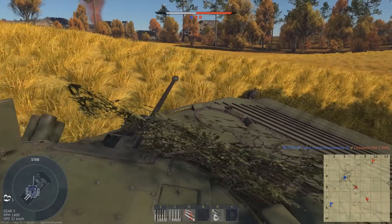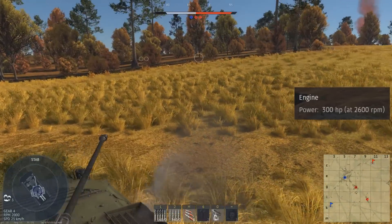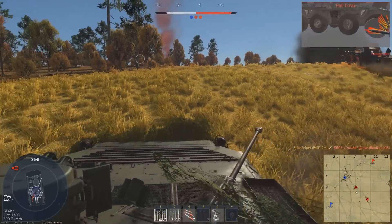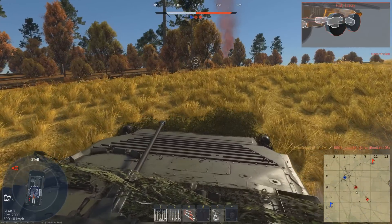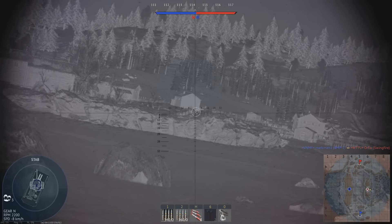The BMP-2M is powered by a 360hp engine and has a weight of 14.5 tonnes, giving the vehicle a power-to-weight ratio of 24.8hp per tonne. While this is good by Cold War standards, at battle rating 9.3, which in reality we'll mainly be up against is 10.3, your power-to-weight ratio is pretty much lower than average.